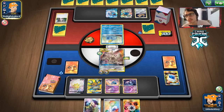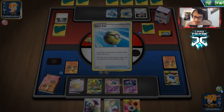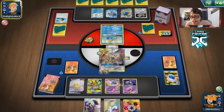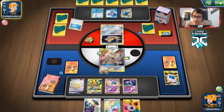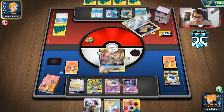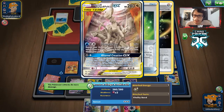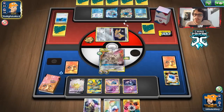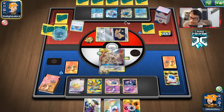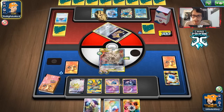Our plan to beat Lapras VMAX is to use Stunfisk. We just need to get Stunfisk and the energy. We also have Dedenne as an attacker. We're thinking about attaching to Dedenne — we don't mind ADP getting knocked out. We could go Ultimate Ray again, but we genuinely want to take a knockout with Dedenne using a single energy. We place a Rainbow energy and use Ultimate Ray, but realize we should have held the Rainbow for Dedenne instead.